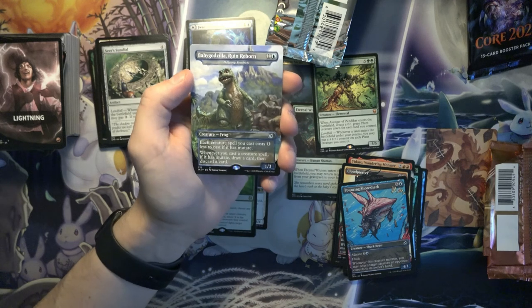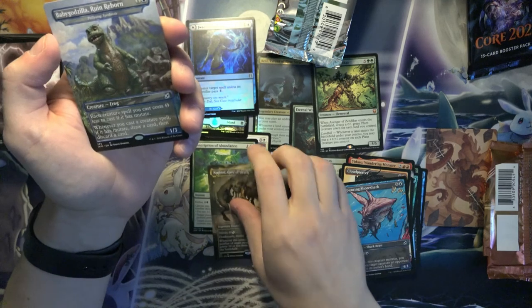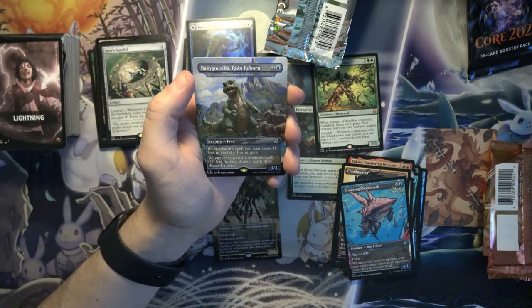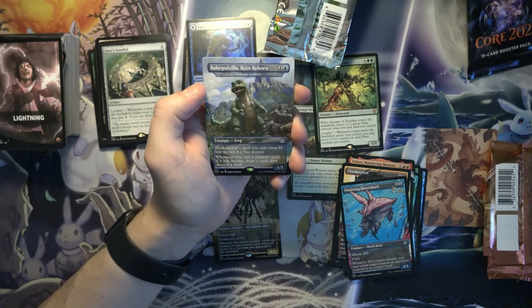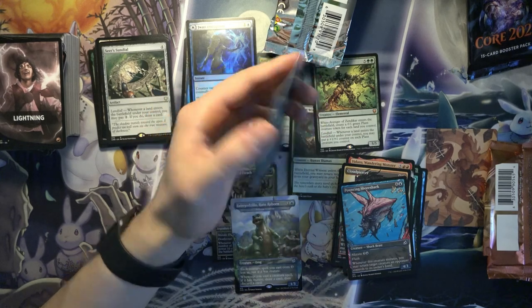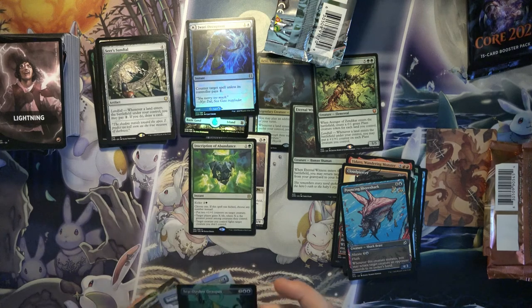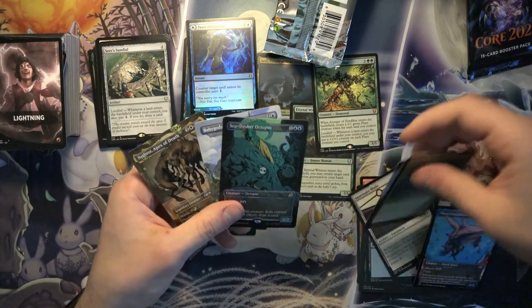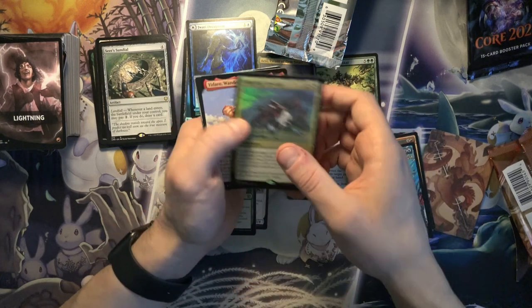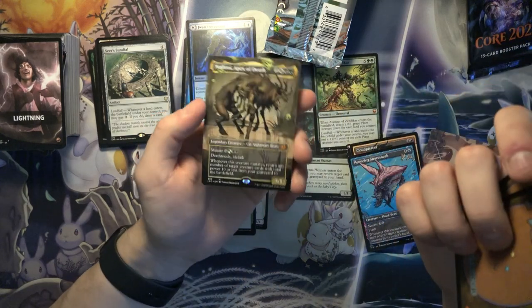I think these next slots are going to be the cool ones, hopefully. Pouncing Shoreshark, with a Nethroi Apex of Death — wow, the art looks very different from a typical magic card. And a Baby Godzilla! The only Godzilla card I have right now is the Gem Razor — the green mana, three mana one that destroys an artifact when it mutates. And a foil Sea Dasher Octopus in comic book style — pretty cool. So not too bad of a pack. Offspring's Revenge, Yadaro, and Nethroi Apex of Death as the coolest ones.